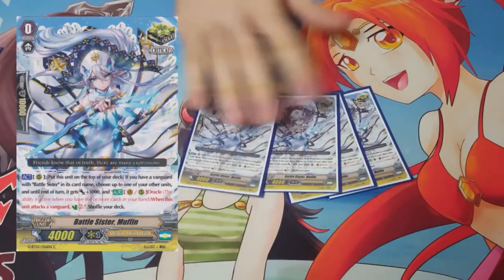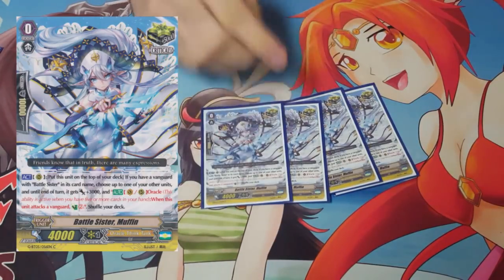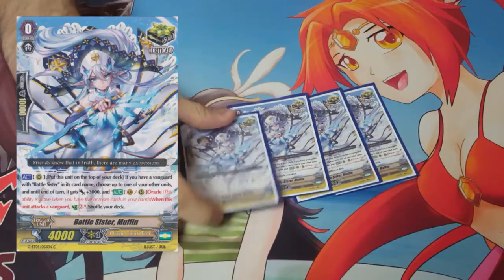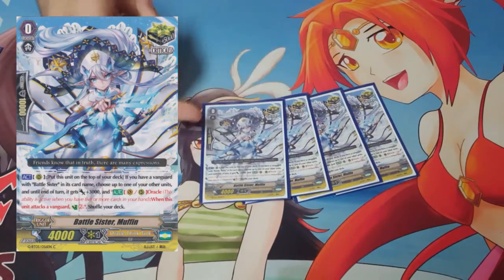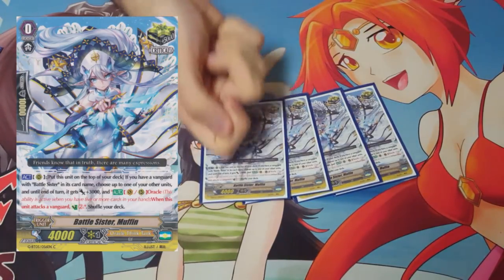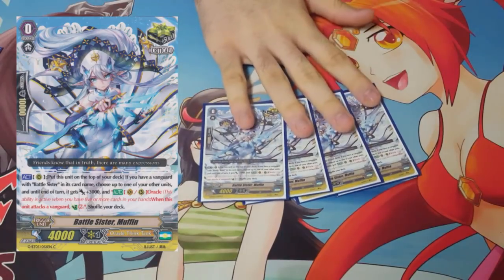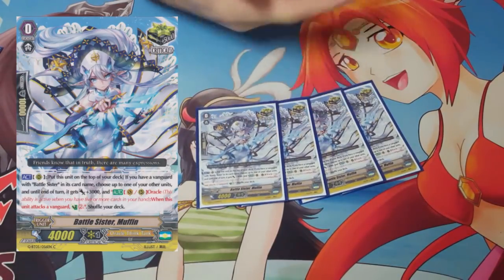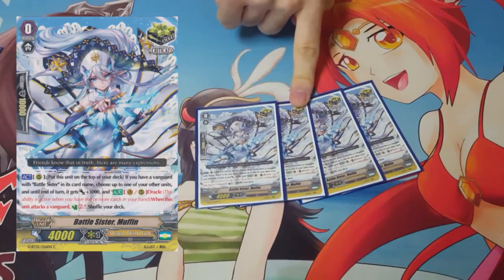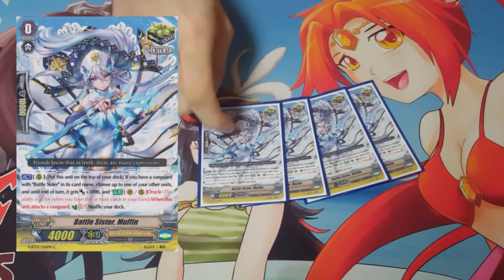My favorite crit is definitely Battlesister Muffin. Not only is it a paradigm for the deck — considering it goes back into the deck and shuffles — it also has another ability if you have a Battlesister Vanguard. The ability gives a unit 3k as well as the ability of Oracle. On attack, you countercharge 2. You usually give this to a rearguard because after your Vanguard attacks you have Oracle active, and the 3k makes your columns even bigger. The countercharge 2 is very good considering it's heavy — you're able to get a lot of resources back. It's also a returning crit, and having a returning crit in a deck that draws a lot is very helpful.